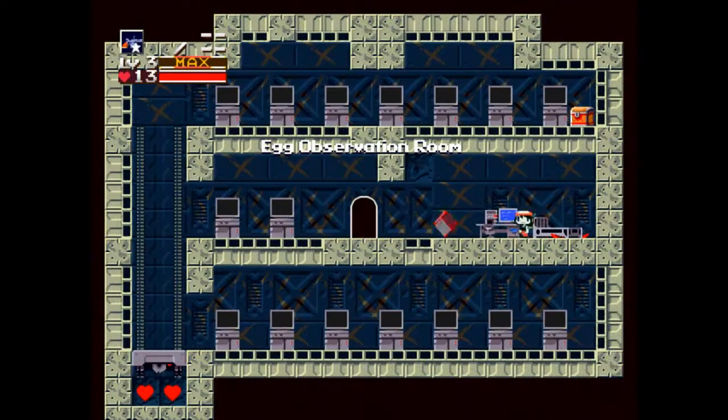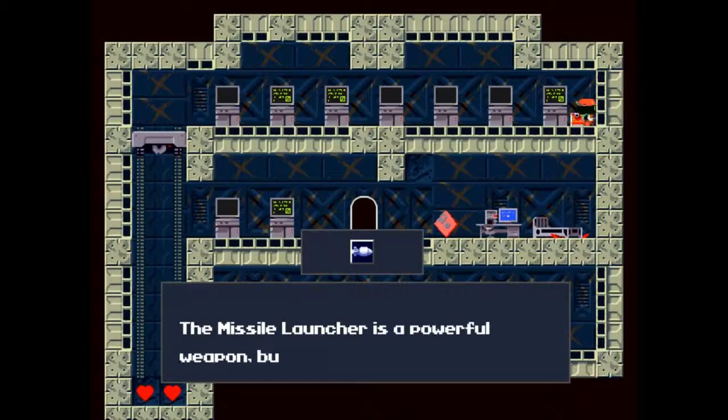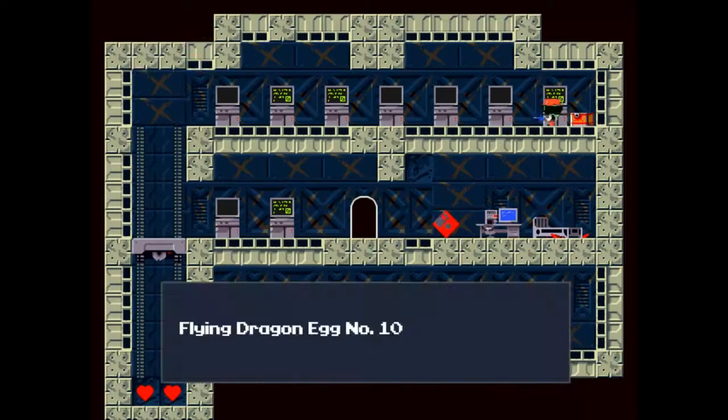Alright, here's another save. Now you can see there's a chest up there and some hearts down here. Let's go run across these. Open the chest — it's a missile launcher. Second gun of the game is the missile launcher, but it has limited ammunition, and as you go on you get more missiles for it.